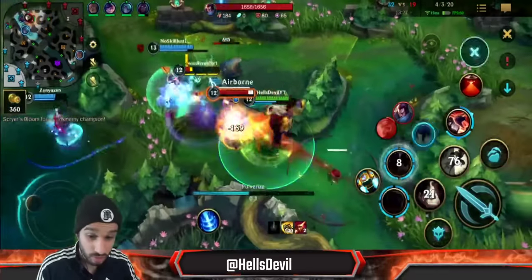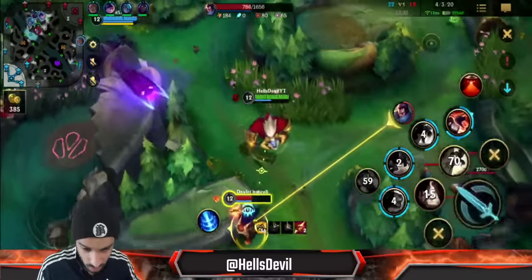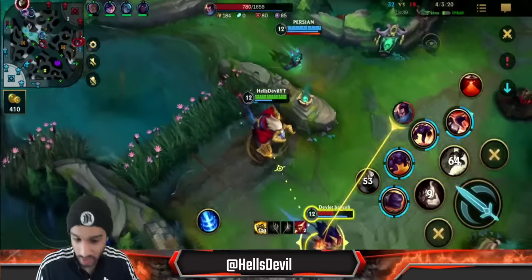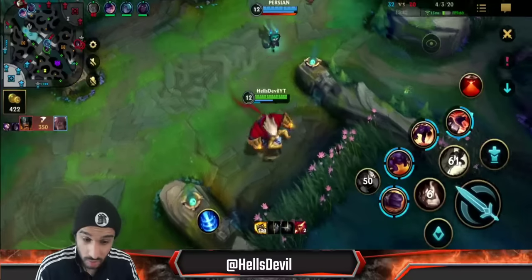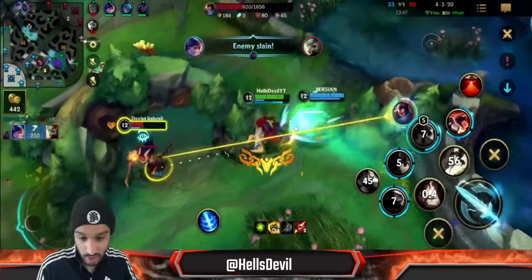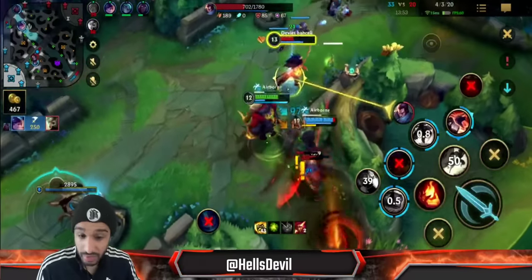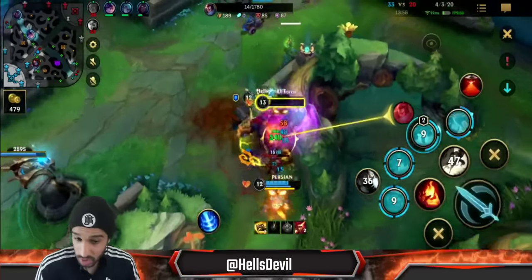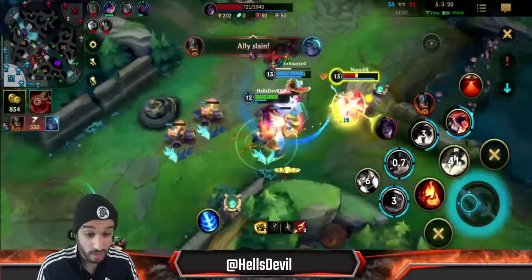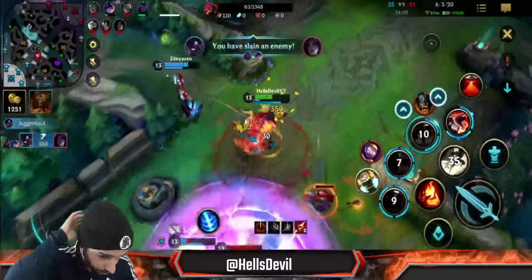I'm not gonna boink him away because we can catch the Yasuo instead. With my Deadman's Plate, look at how fast I am — I'm gonna catch him. I'm trying to dodge his tornado, and I'm always gonna catch him. There's no one that's gonna be faster than me when I have this build. He ults us but it's fine — no one can run away when you have this build. This is why Deadman's Plate is a phenomenal, phenomenal item when you play Alistar.